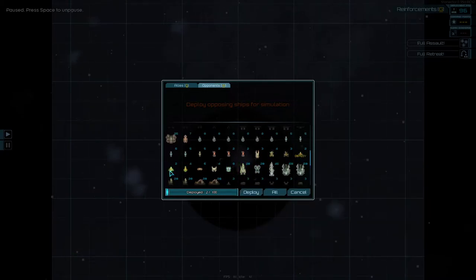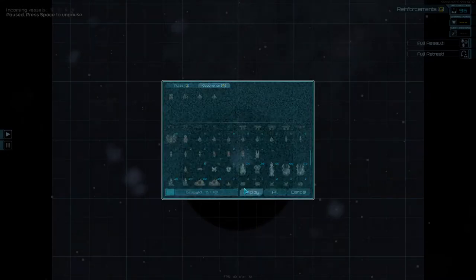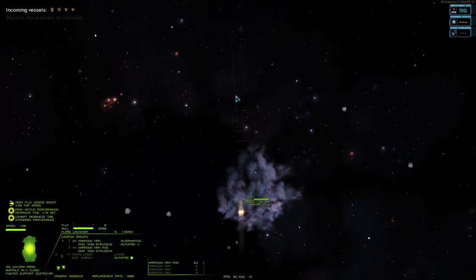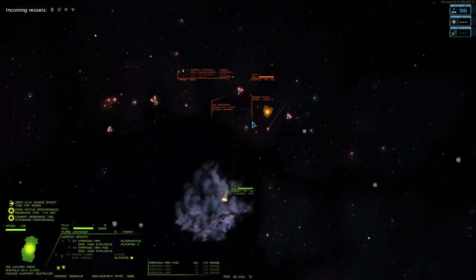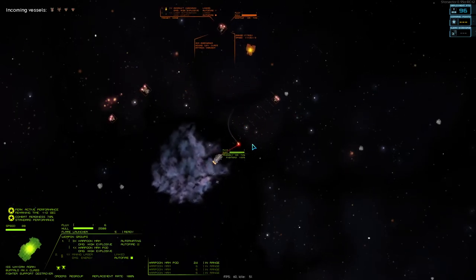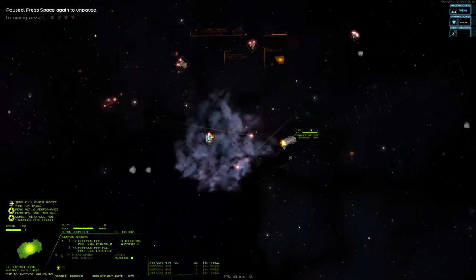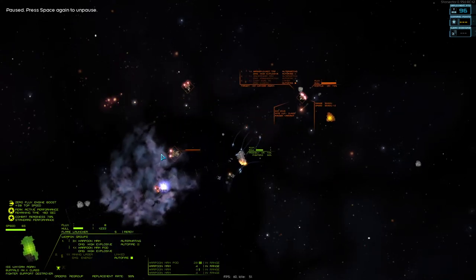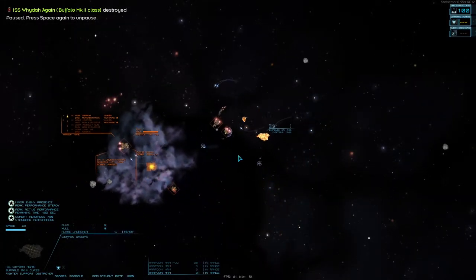What happens when we swarm it with fighters? Against things that don't have proper point defense and don't really have shields — like the scouts have shields, but most of the other ships don't — and there it goes. They're not really able to do much.